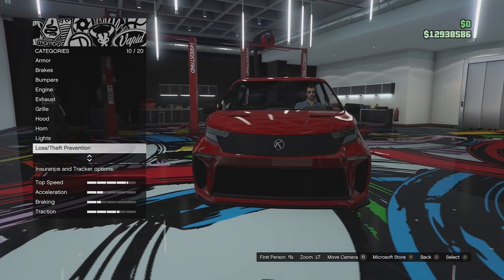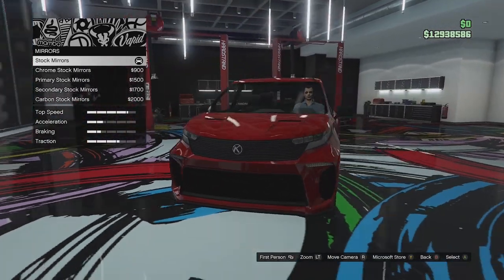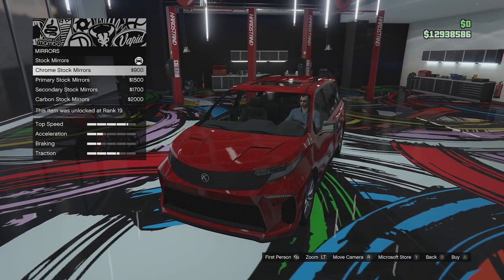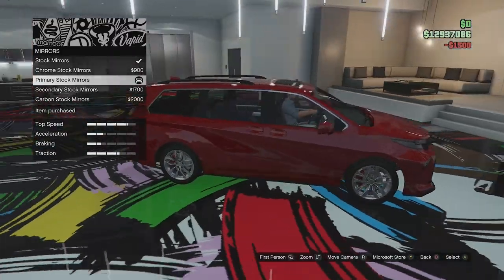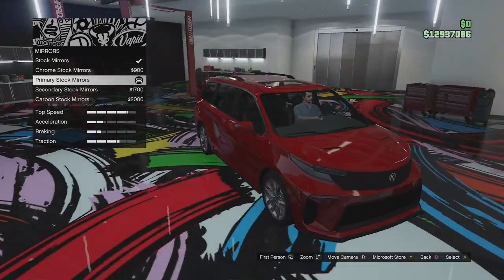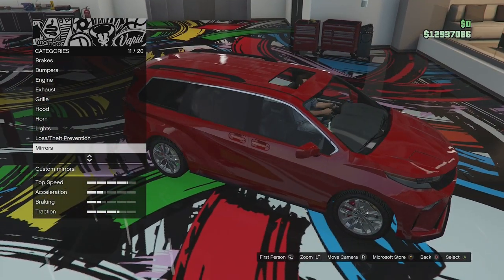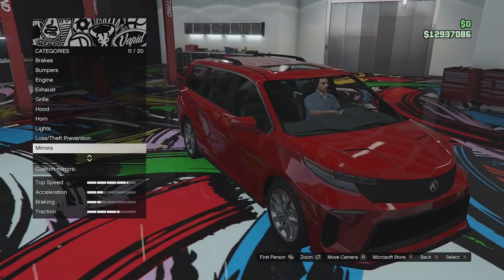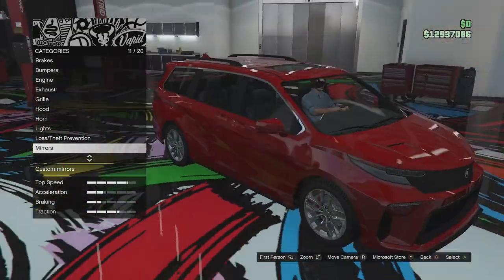We've got all the lights and horn options, which you can get on every car. Mirror options: we've got these massive black plastic mirrors standard. You can get them in chrome, primary, secondary, and carbon. I'm just going to paint them in primary so they're not as obvious — I wish there was an option to make them smaller because they're massive. Something I just noticed is the door handles on the car — the door handles are secondary colour, so the red is obviously primary and the door handles are orange, which is the secondary colour. So that's interesting.